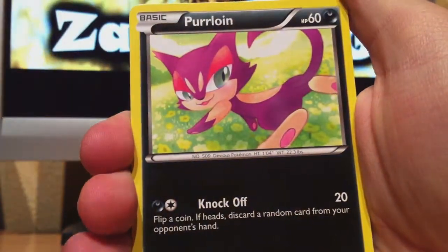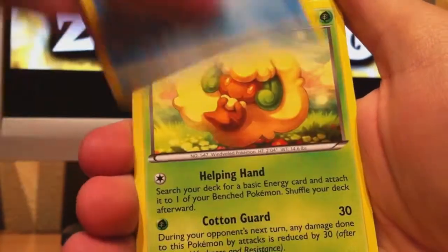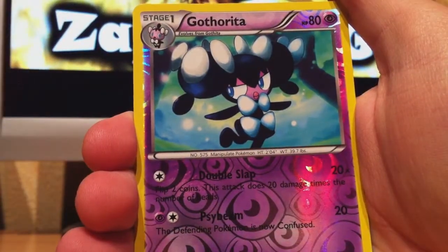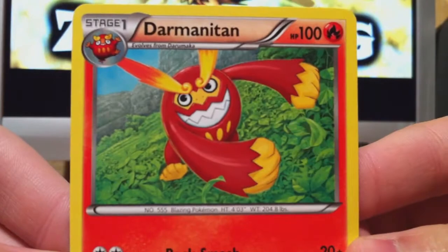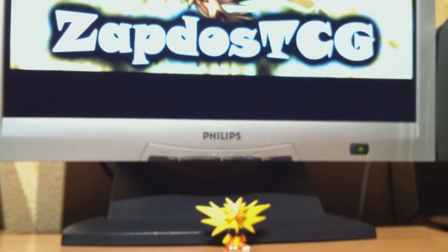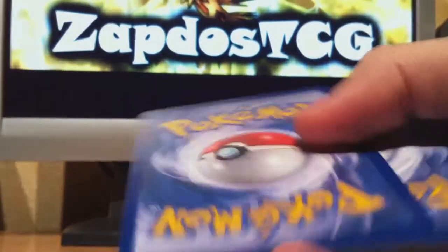We got here Basculent, Perloin, Capuchou, Darumaka, Ducklet, Whimsicott, Clang, Swadloon. The Reverse is Gatorita — nice if you want to make a Gatorade deck. And a Dermanitan rare — I don't have this one. It's a really neat looking artwork. Dermanitan can change its form into Zen Mode in the games, but you have to catch it in some sort of desert. Just to let you guys know if you play the game.